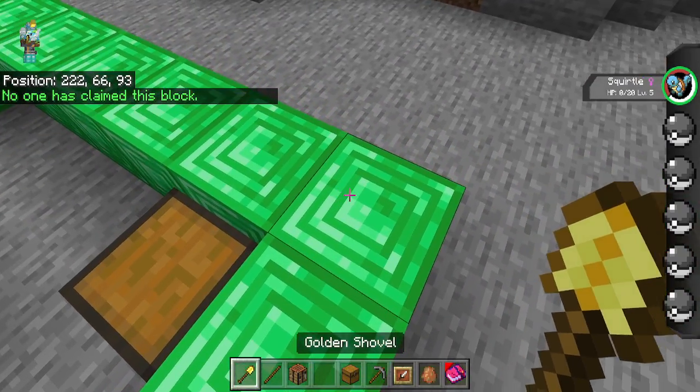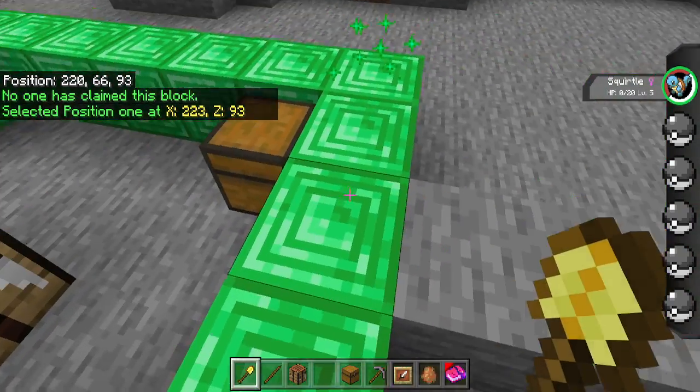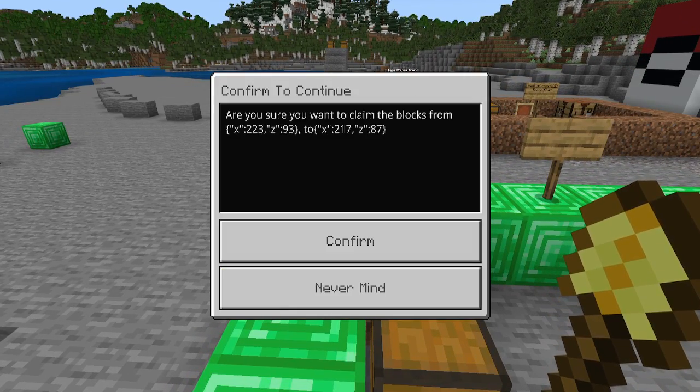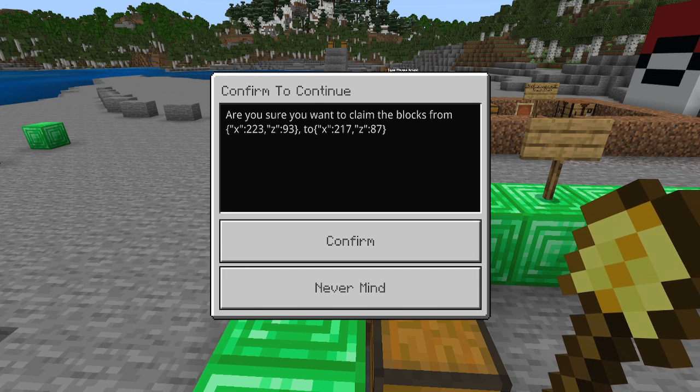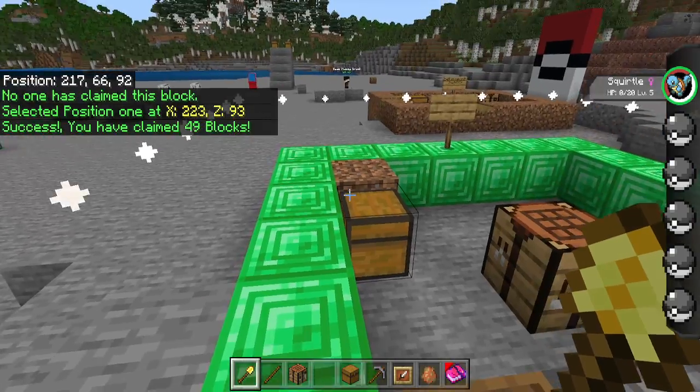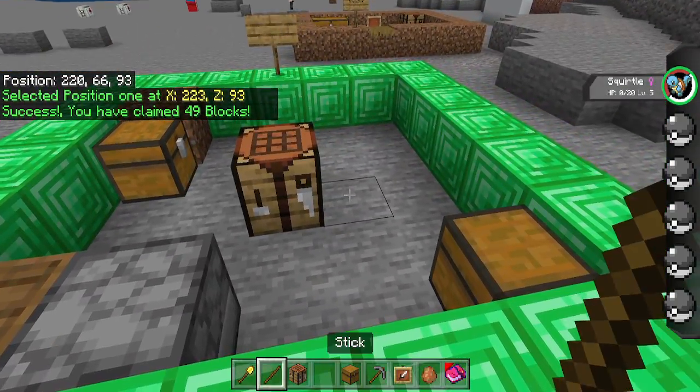I'm going to right-click here and also right-click over here to select the two positions. When I do that it's going to say 'Confirm to continue' - are you sure you want to claim the blocks from 223,93 to 217,87? It's just verifying you want to claim these blocks. When you press confirm, boom - it has claimed this area now.